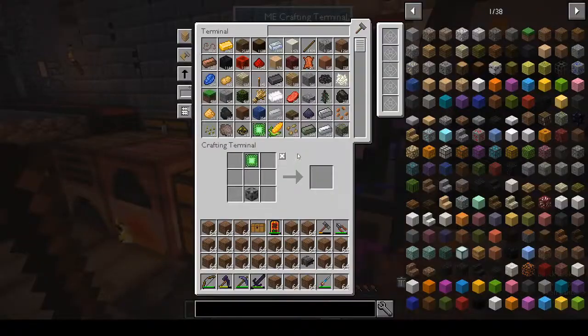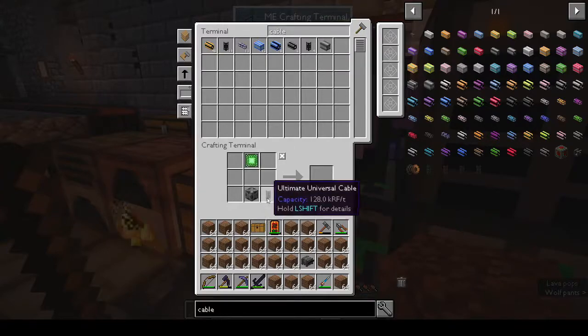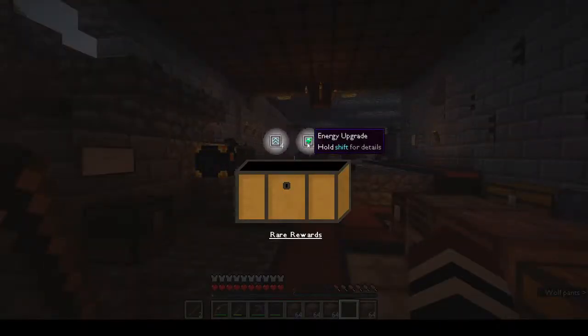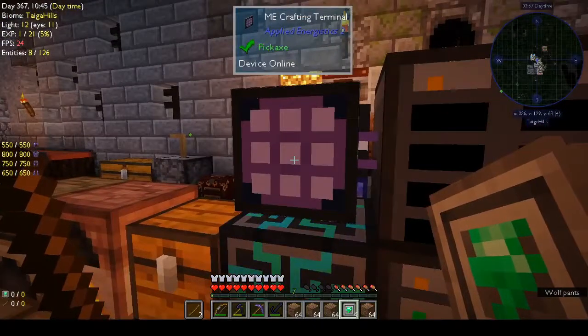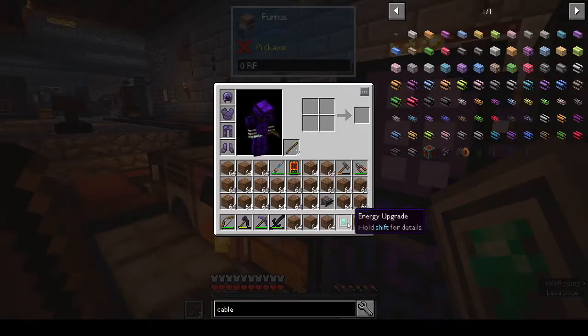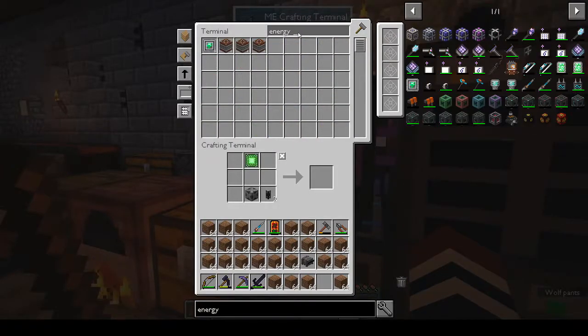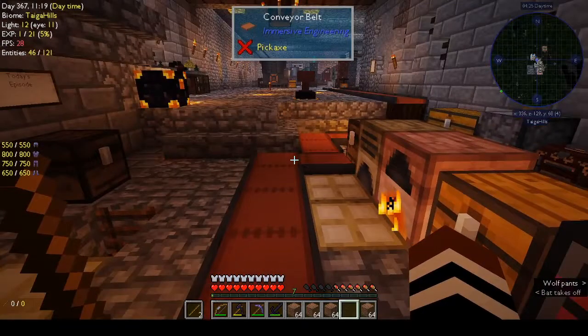We want some universal cable — ultimate cable I think. We have a loot chest, let's open it — it's probably going to be something soul-crushingly disappointing but let's cross our fingers. Energy upgrade and speed upgrade. It doesn't tell us which mod. Oh — Mekanism! I'll take that back then, it's actually quite good.